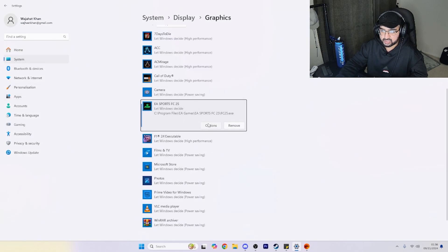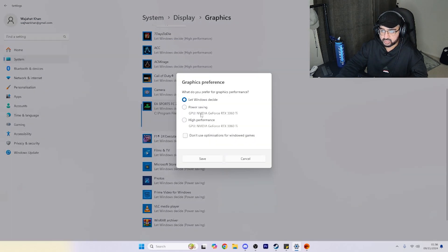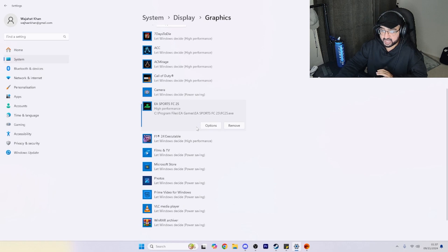Once you've found your game's install location, go to Browse, select FC25, and you'll see it currently says 'Let Windows decide.' Go to Options, and instead of 'Let Windows decide,' select 'High Performance.' You'll also see an option that says 'Don't use optimization for windowed games' — make sure this is unticked, because if you play FC25 in windowed mode it won't work.